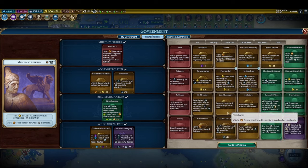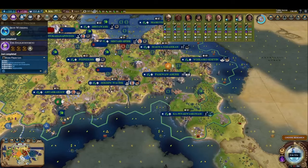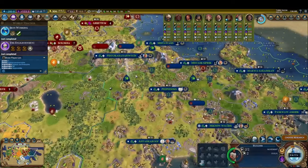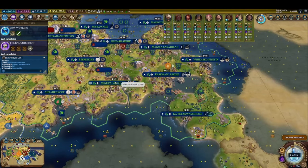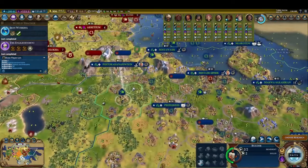I keep this policy card in for nearly the entire game here. At the Enlightenment, I unlock the policy card Liberalism, which finally allows me to comfortably get all of my cities to plus three amenities, reaching the threshold where they get the bonus yields. While this card might look underwhelming, it's actually giving me more bonus yields than any of the other policy cards I have slotted in. Amenities are just that important.